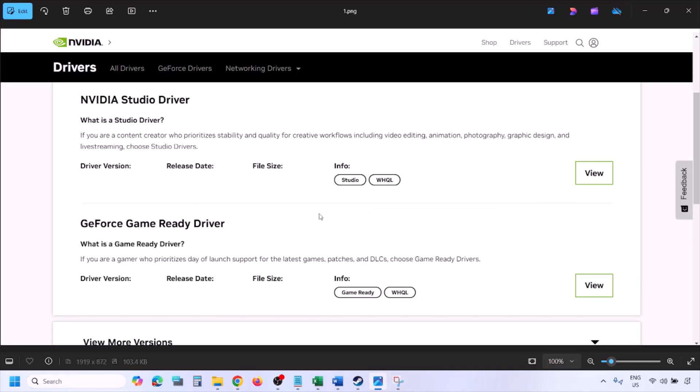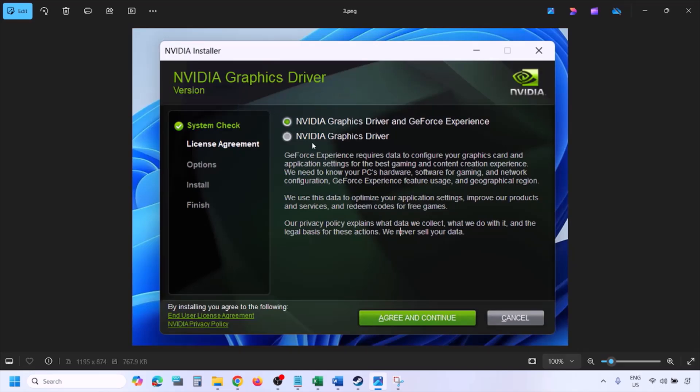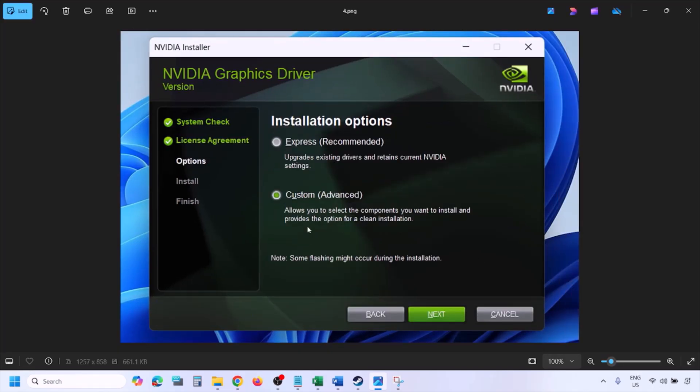You will see the latest GeForce Game Ready Driver. Click View, then click Download and let the download complete. Once the download is complete, run the exe file. You will see a screen — click Agree and Continue.